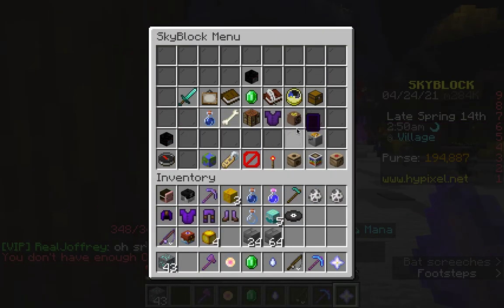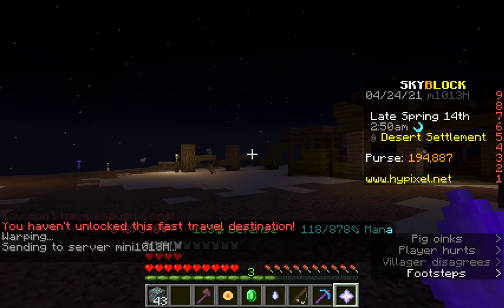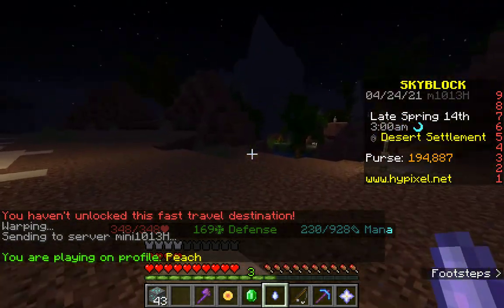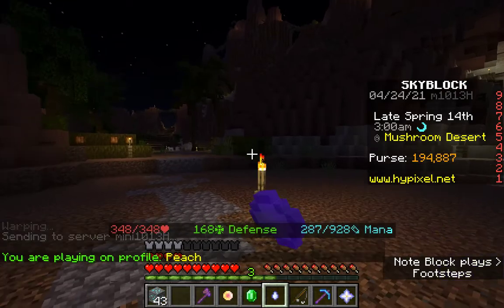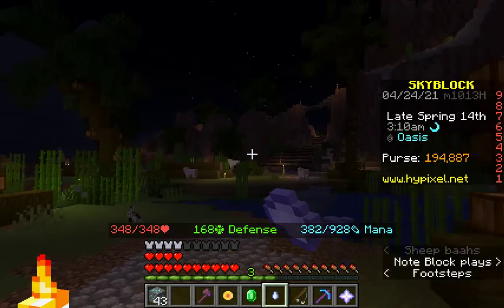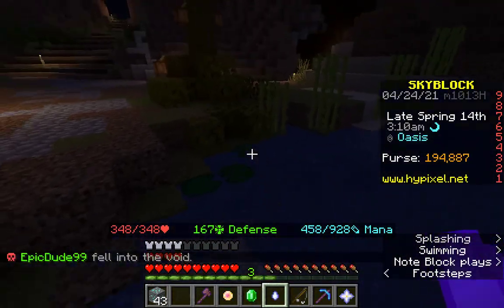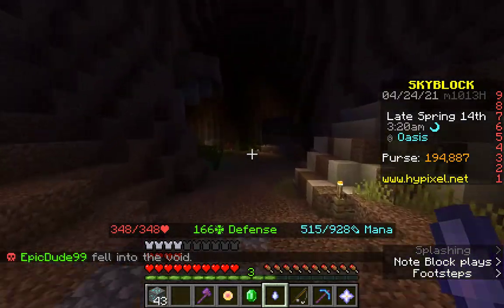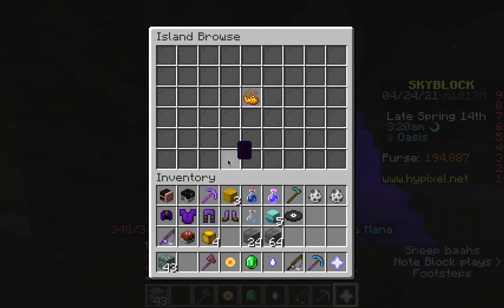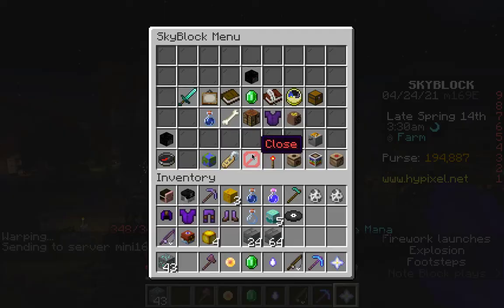I can see the Technoblade shop — pretty awesome — but I don't have enough coins, so that's too bad. It's time to go to the old wild west. These are sheep, this is the mountain — it's the old wild west. Pretty awesome if you really think about it.